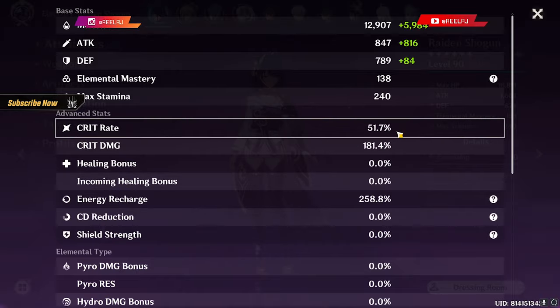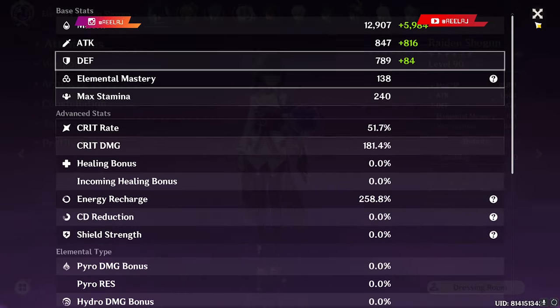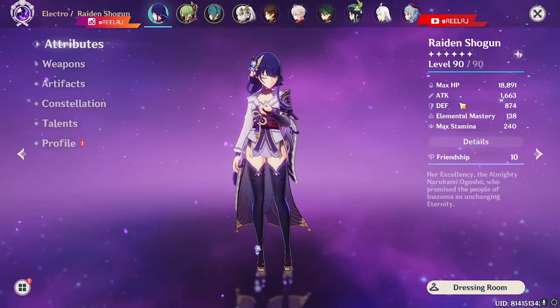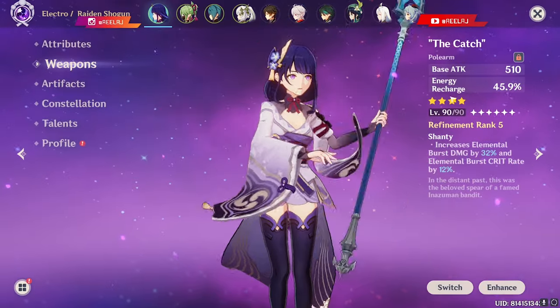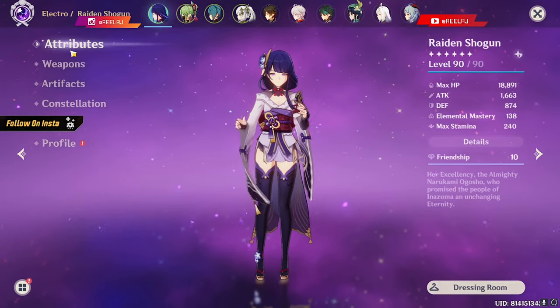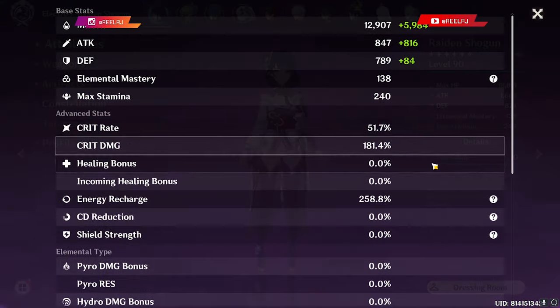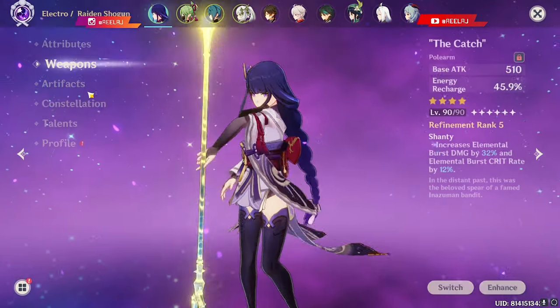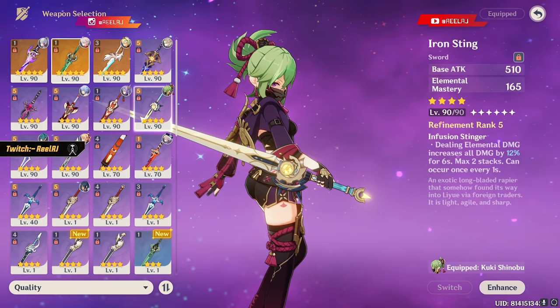First, let me show you my build. This is 51% Crit Rate, 181% Crit Damage, 258% Energy Recharge, and 138 Elemental Mastery. I'm using The Catch weapon and the 4-piece Emblem of Severed Fate artifact set. This is a proper Raiden Shogun build with perfect Energy Recharge, Crit Damage, and Crit Rate.